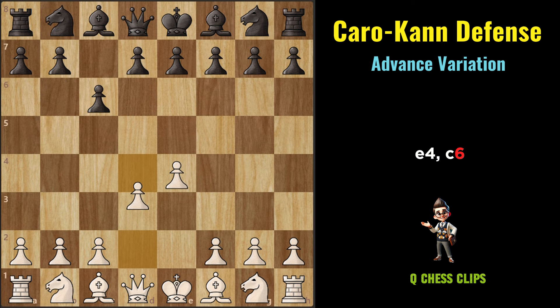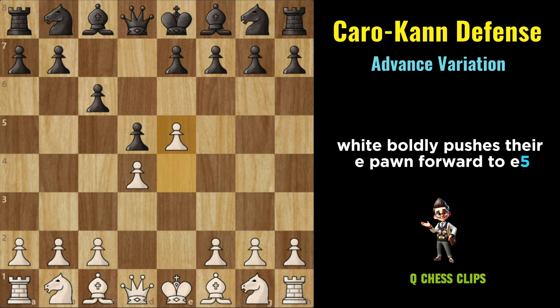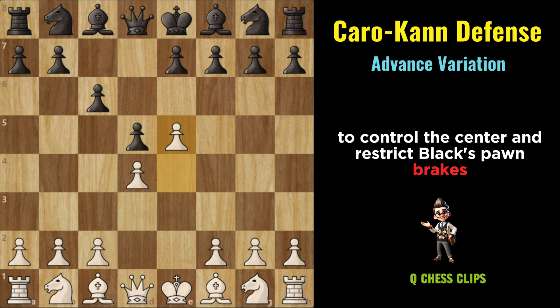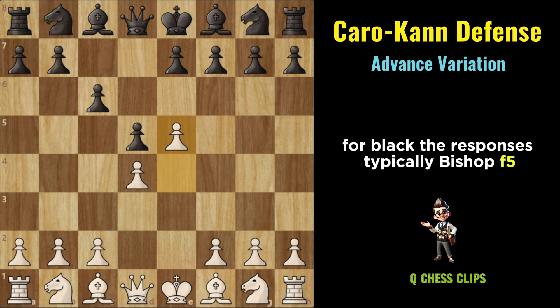Advanced Variation (Caro-Kann): E4, C6, D4, D5, E5. In the Advance Variation, White boldly pushes their E pawn forward to E5 on the third move, aiming for rapid central expansion and a space advantage. This move signals White's aggressive intentions to control the center and restrict Black's pawn breaks. Black typically responds with Bf5.